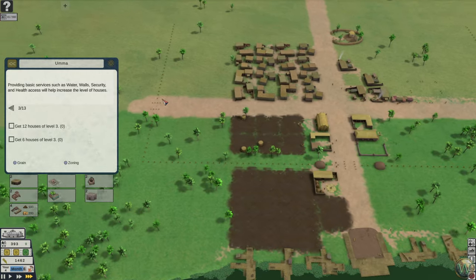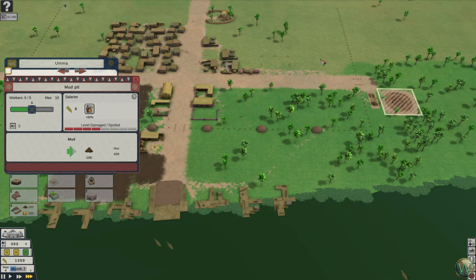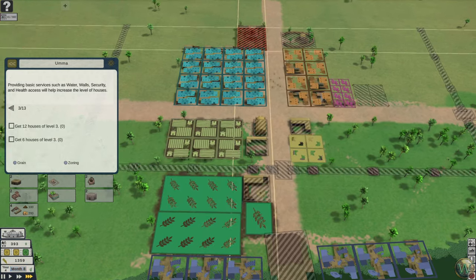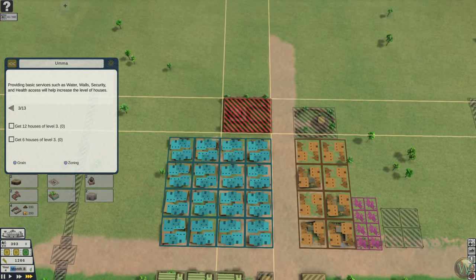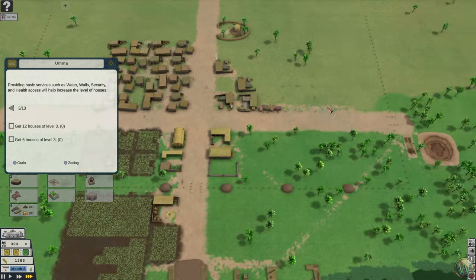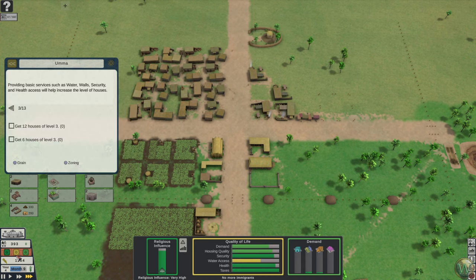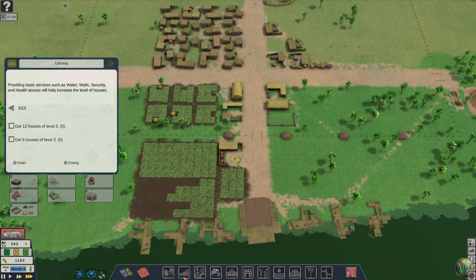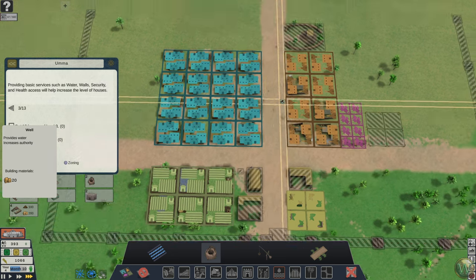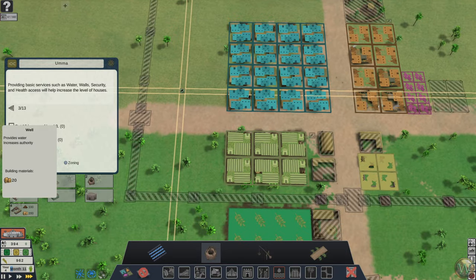They're working on the walls first. Let's get this other temple built — put it right here across from the other one. Oh, I have to have the walls finished first before I can build that temple. Maybe we can put more workers in here then to increase that temple coverage. Water access — I'm going to have to put up some wells really quickly here.